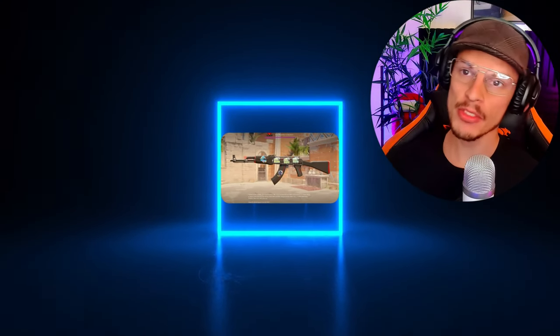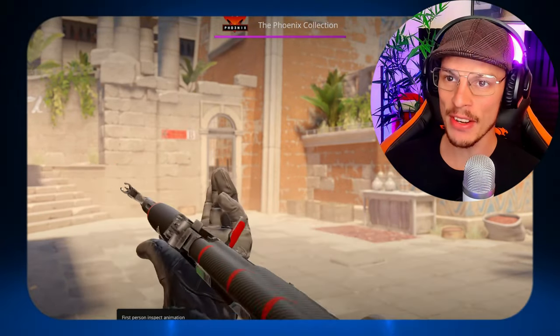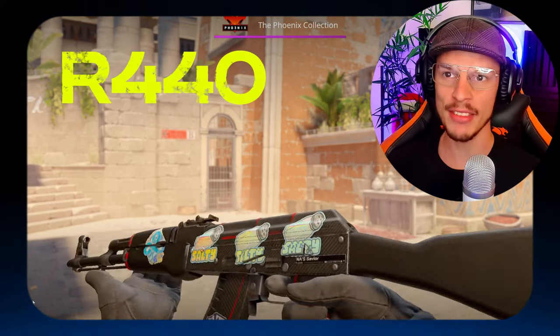Hey and welcome back to another Wanna Play giveaway. This time it's gonna be an AK-47 Redline in fuel tested condition with some very cool stickers and with the name tag NA Savior. This is gonna be a 400-and-something rand giveaway, which is about $20 give or take, and it is considered one of the best budget AK skins to have.